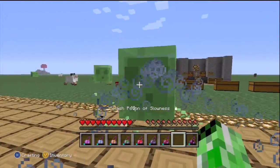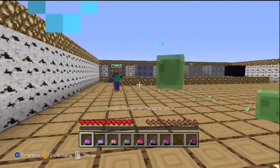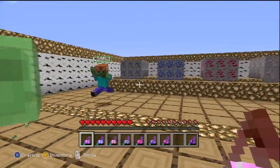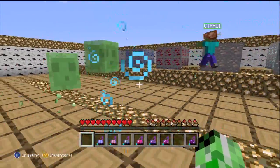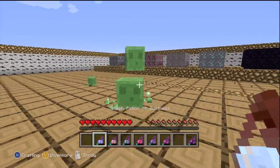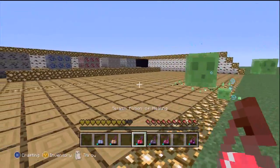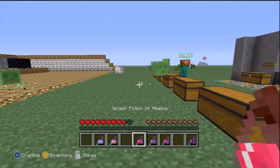Let me see what we use first. We have the Potion of Slowness splash — and I got hit as well. Doesn't seem much of a difference, again level one. There's a radius you have to be concerned about with splash potions, so be careful with that.